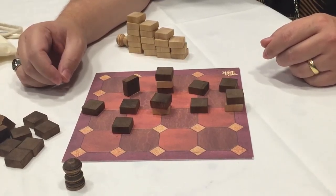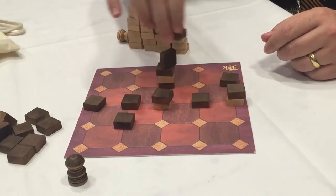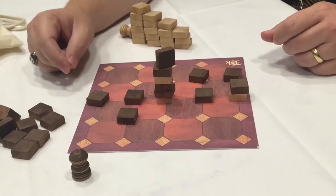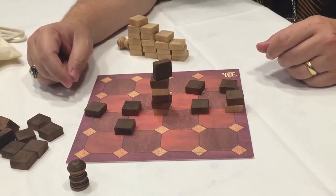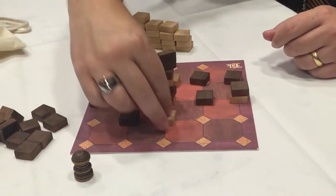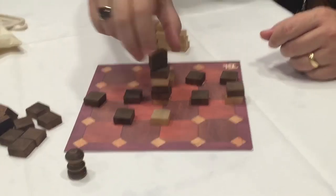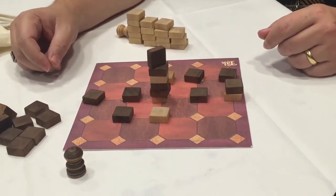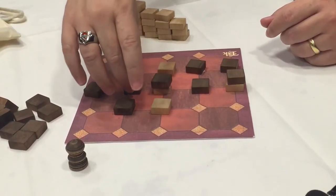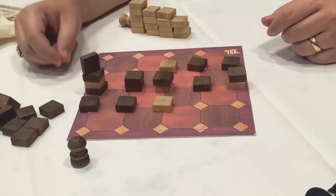You can play a piece standing up — that's called a standing stone, or people call it a wall. It moves normally but it can't have another piece stacked on top of it, and it also does not count as part of a road. The power of the wall is it can't be covered, so it's harder for white to take that stack back over if black puts a wall on top of it. The wall moves just like everything else — all the stones move the same way. That gets black closer to a win; he just needs to put a piece there.